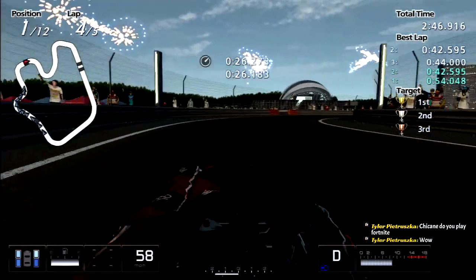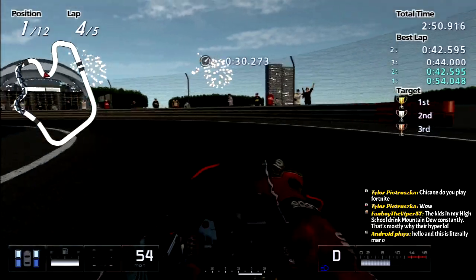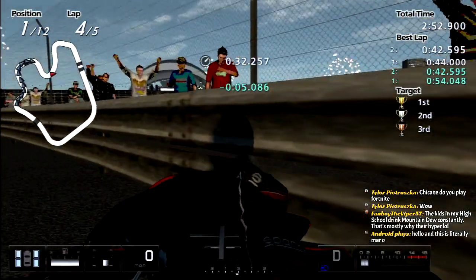Just two laps to go — we have a pretty easy win in the bag unless we somehow slot the wall. But this time we can interfere and slow the field down.